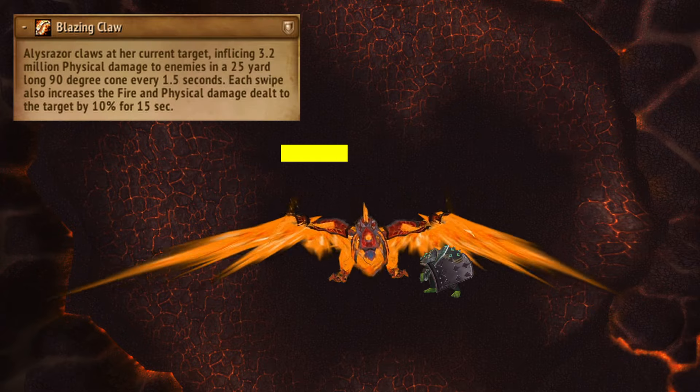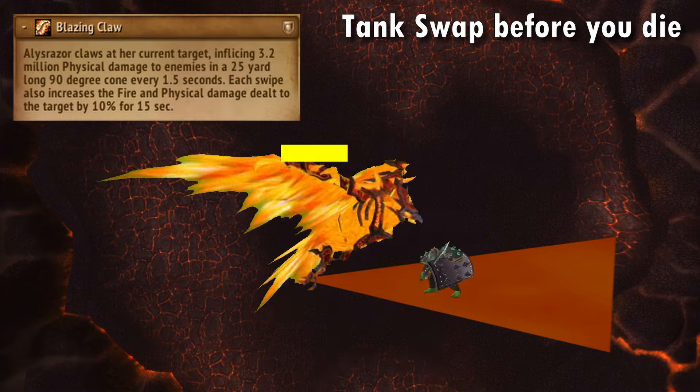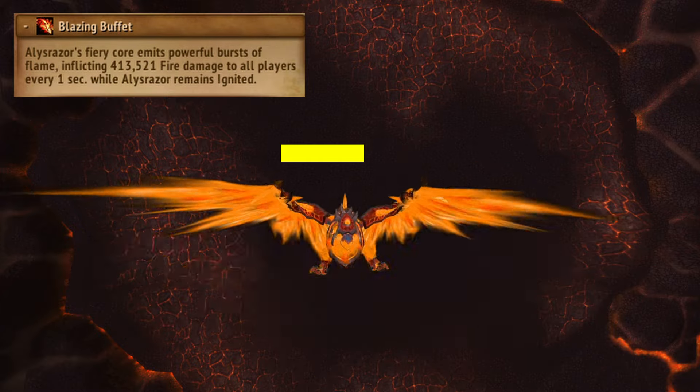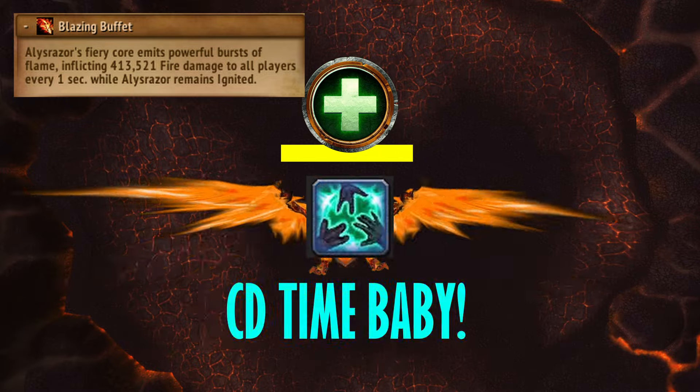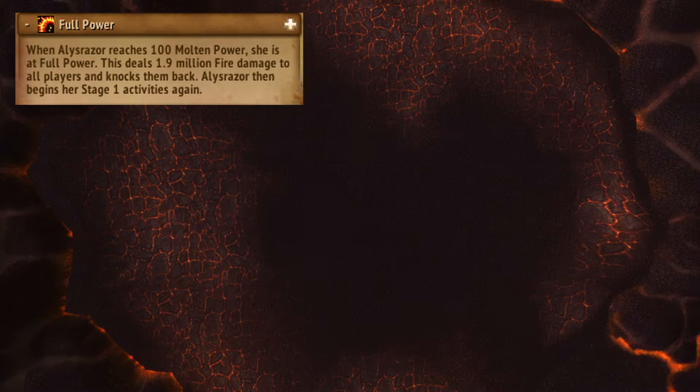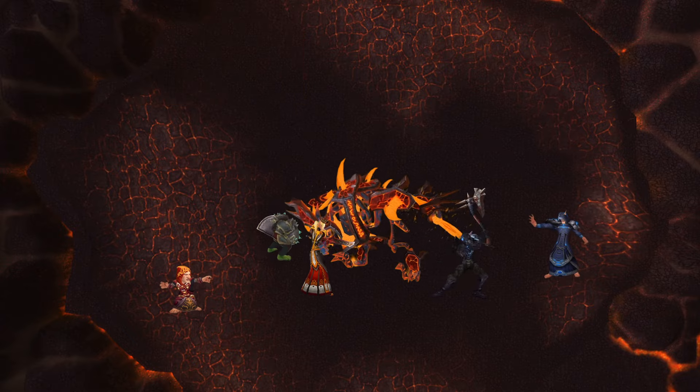At 50 energy she gets up and needs to be tanked, casting her frontal so no one stand in it. She also deals heavy pulsing raid-wide damage, so chain some healer cooldowns together to keep everyone alive until she reaches 100. At full energy she deals one final AoE with a knockback, and flies back into the air to restart phase 1. Then keep going through the rotation until you eventually bring her down.